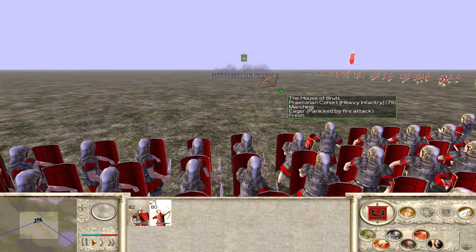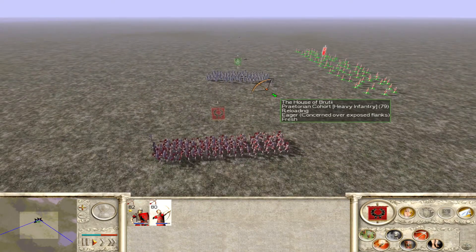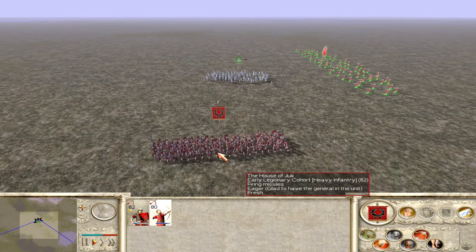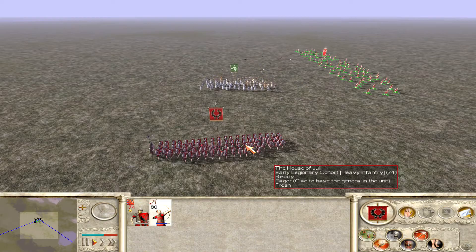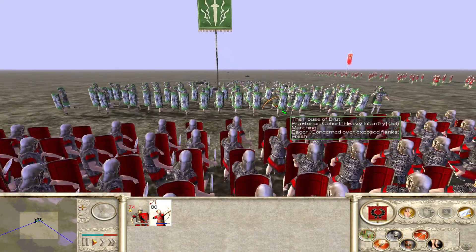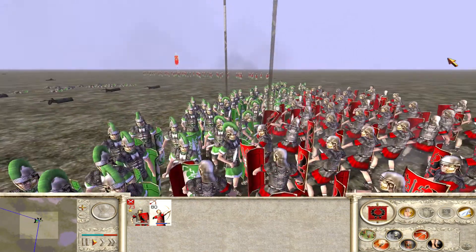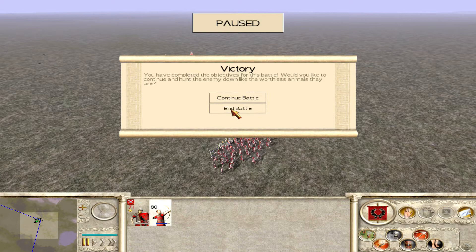There we go — now they seem panicked by fire. You can see their morale has now been lowered and they've only lost about three men, which is really nothing. The main damage they're going to receive is from the pilum throw from my infantry. In come the Praetorian cohorts — and you can see they've impacted into my guys and have already routed.